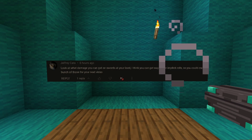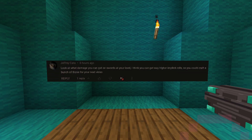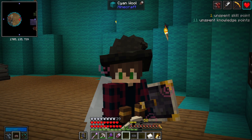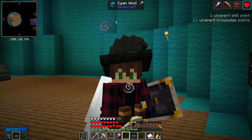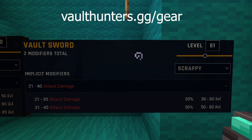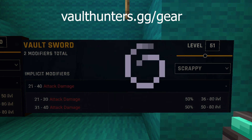Look at what damage you can get on swords at your level. I think you can get way higher implicit rolls, so you could craft a bunch of those for your next video. Thank you, Jeffrey Kate. I totally forgot that on level 50 you get more implicit damage rolls on swords. But there's a catch: on level 50 you get the 31 to 40 attack damage, but on level 51 you can no longer roll the lowest attack tier. So I will wait till level 51.